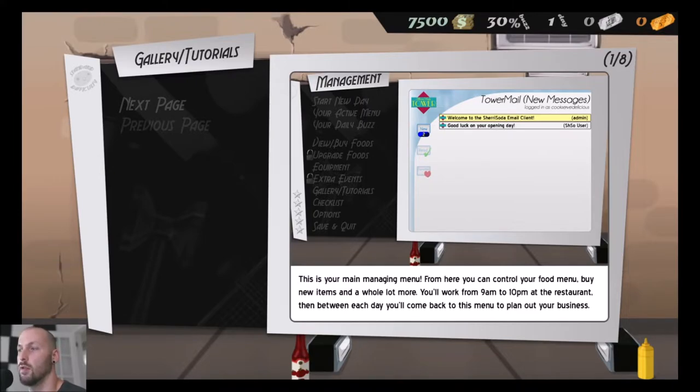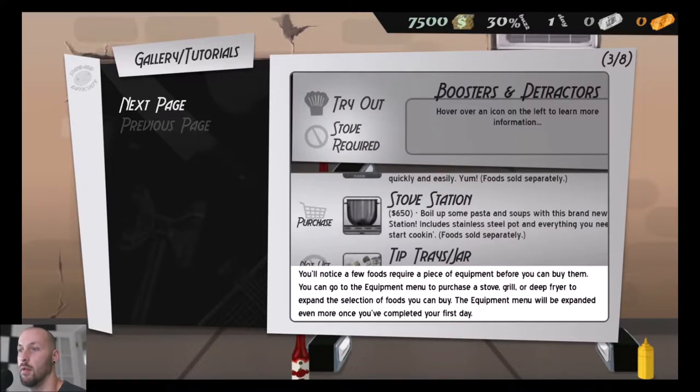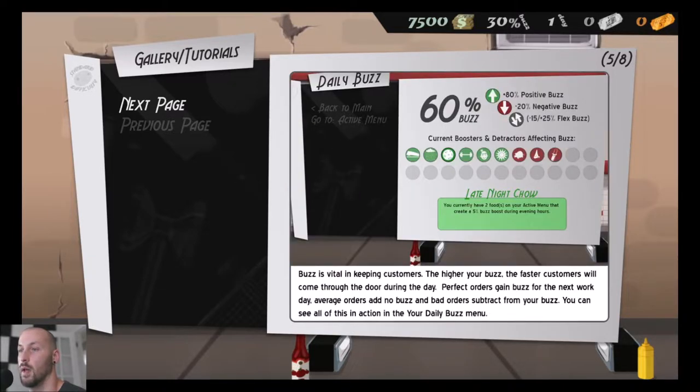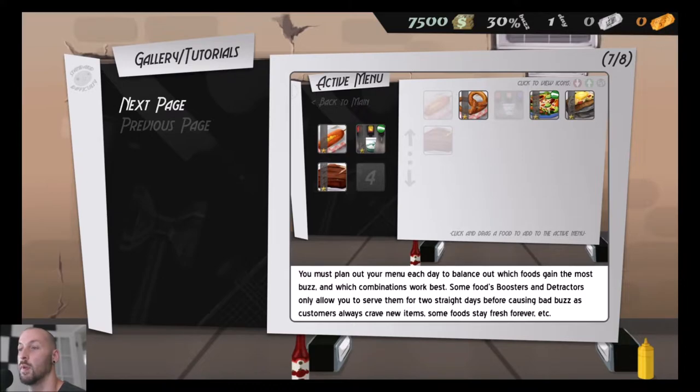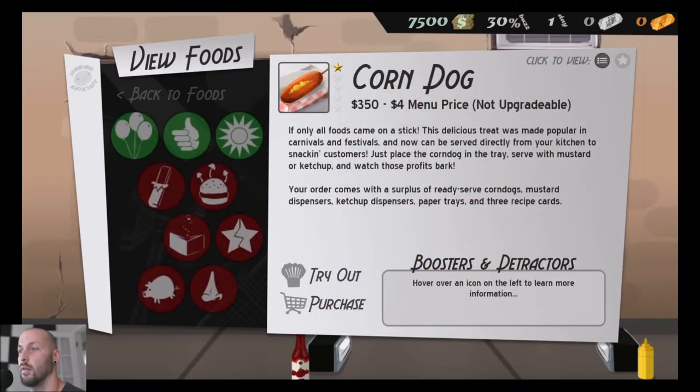In the main managing menu you control food items. We need to buy some food to put on our menu. Certain foods require certain equipment — boosters and detractors. You can serve up to six different foods, which affects how much traffic you get. Once you've bought foods you need to put them on the active menu. You should plan out your menu each day to balance which foods gain the most buzz, and swap them out so people don't get tired of it. Let's go back to the main menu — our active menu has nothing, so let's buy some foods.